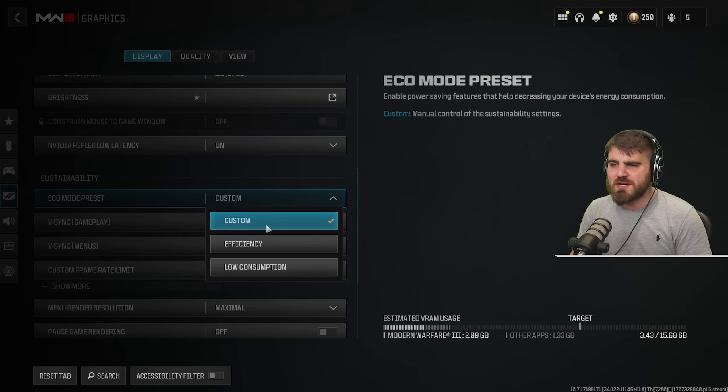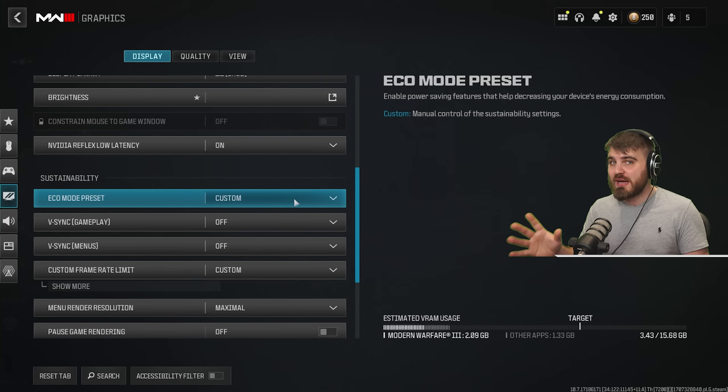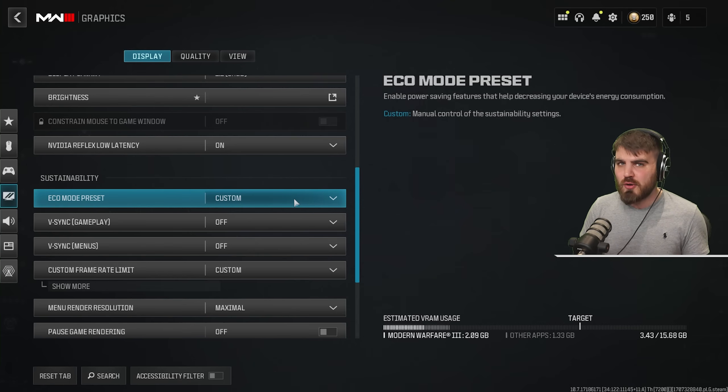Eco mode preset — make sure this is set to custom. This gives you full manual control over all power saving features, so the game won't try to override anything and run worse to save power.